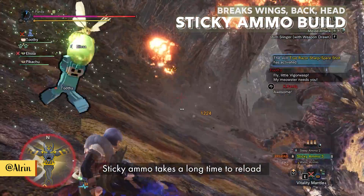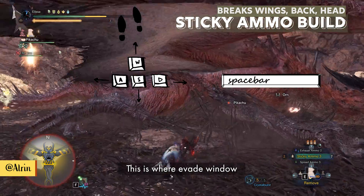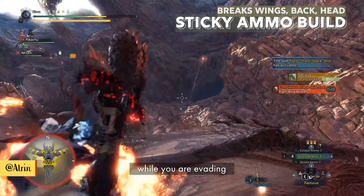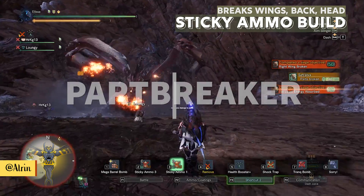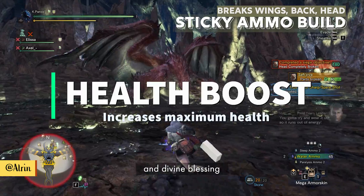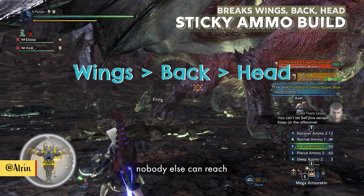Sticky ammo takes a long time to reload, so we have added 2 Evading Reload mods, meaning you can reload and evade at the same time. This is where Evade Window plays a large part in the build, giving you amazing dodge capability while evading and reloading simultaneously. Other useful extra skills are Part Breaker to make it easier to break parts, and for survivability go for Health Boost and Divine Blessing. When using this build, aim for wings first and then head, because wings are the only parts nobody else can reach.